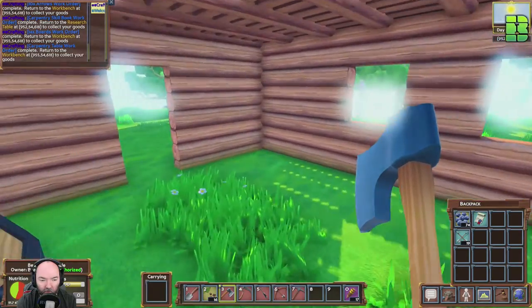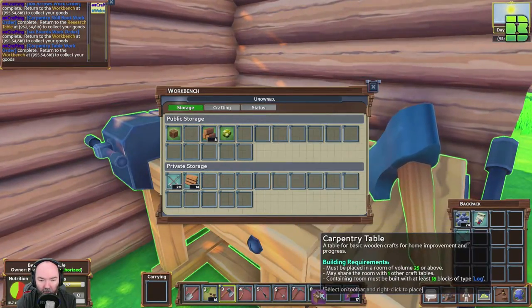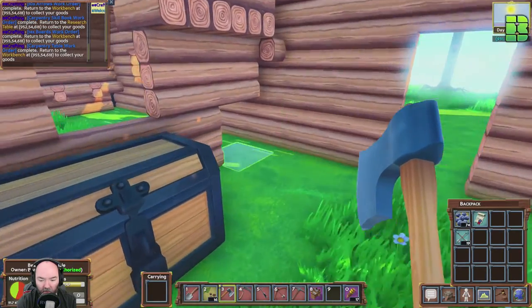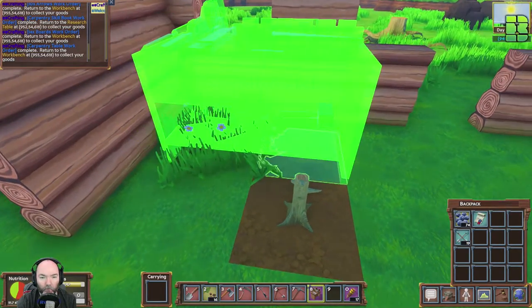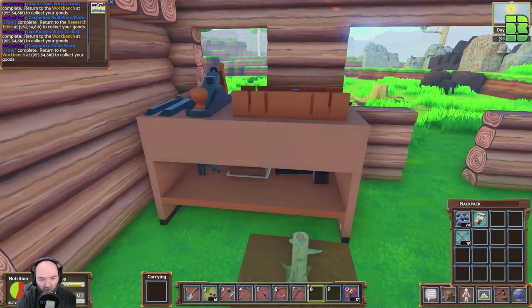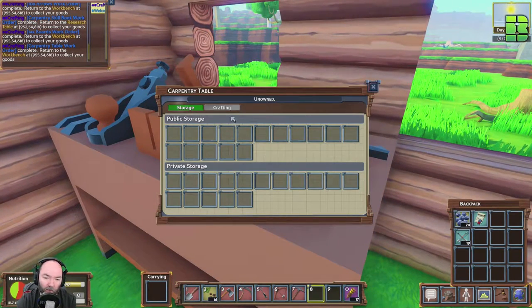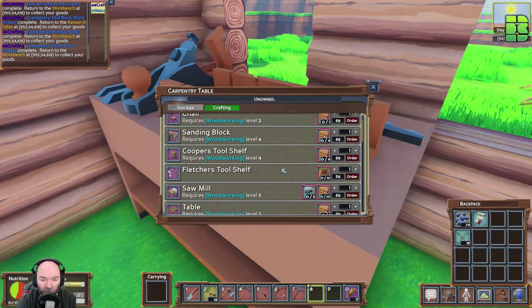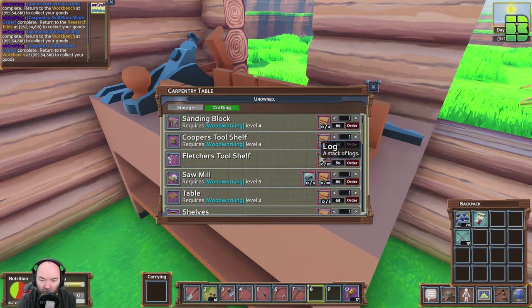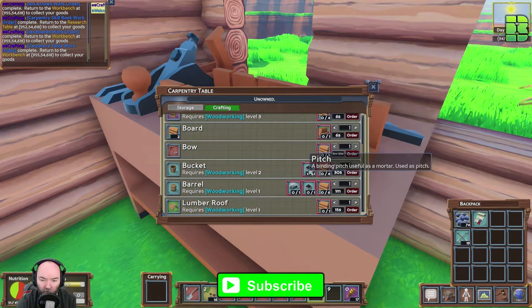So we've got the footprint now. Is the carpentry bench ready? It is — can I place it in here and use it? Is it accessible? We're good, we're good! Carpentry bench is alive. Woodworking level two I need — tools. Not sure what they do exactly, but I've got the bow and a bucket. Not sure why I don't want to book it.